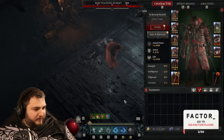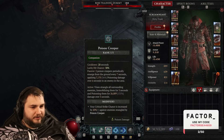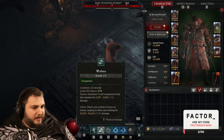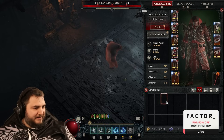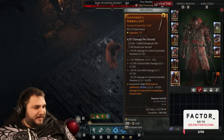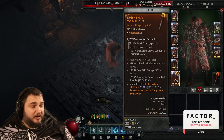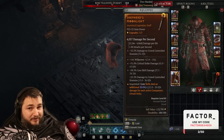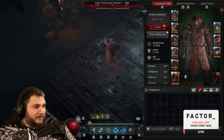We have four ravens, three wolves, and two poison creepers — a total of nine companions. Nine companions times 20% is 180% multiplicative damage we're getting from our two-hander, which ends up being much better than what we got with the metamorphic stone on our two-hander.